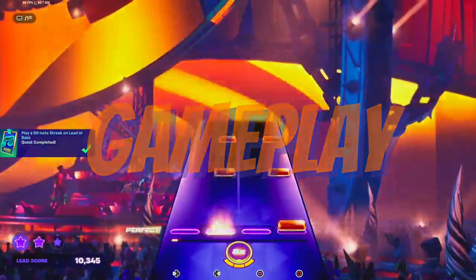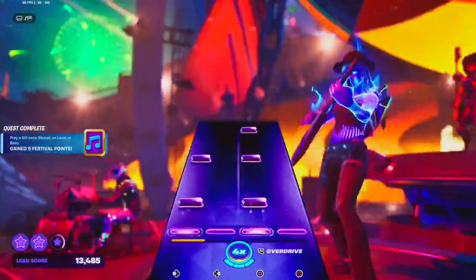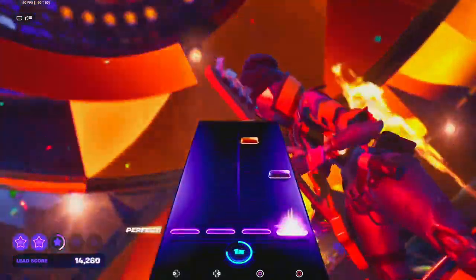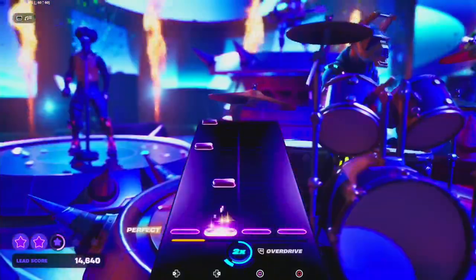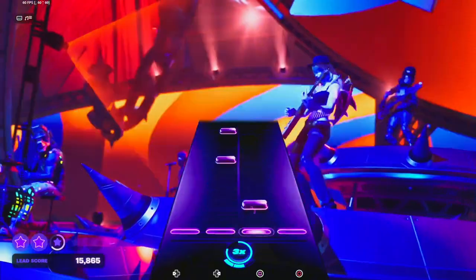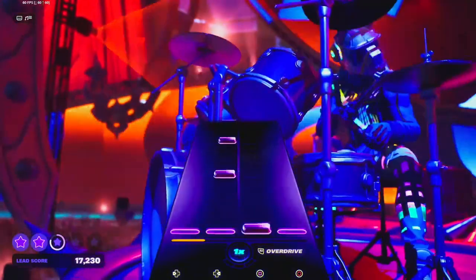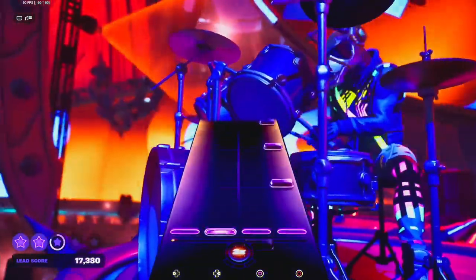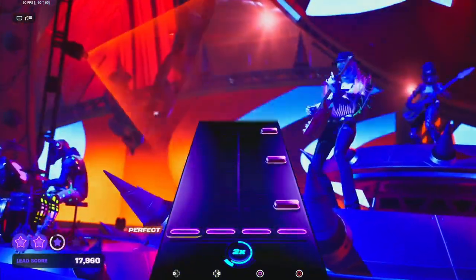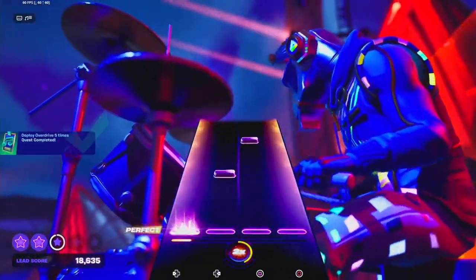For the gameplay, Fortnite Festival is a rhythm game developed by Harmonix for Fortnite, which contains two playlists: Main Stage and Jam Stage. On the Main Stage, participants can groove to jam tracks from a rotating selection or from their own collection, which they can obtain with V-Bucks in the Item Shop or unlock in the Festival Pass. If you're aiming for the highest score against friends or collaborating to ascend the leaderboards, players can immerse themselves in a dynamic musical experience.